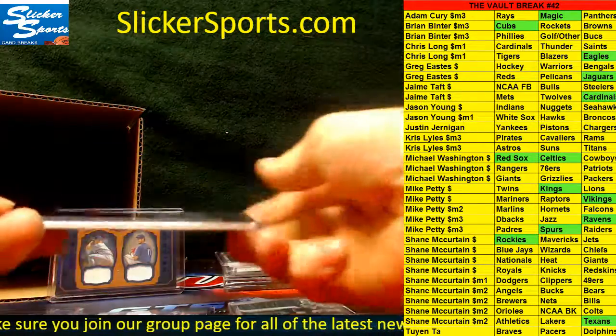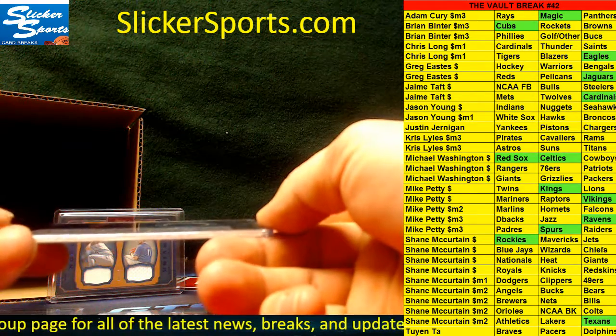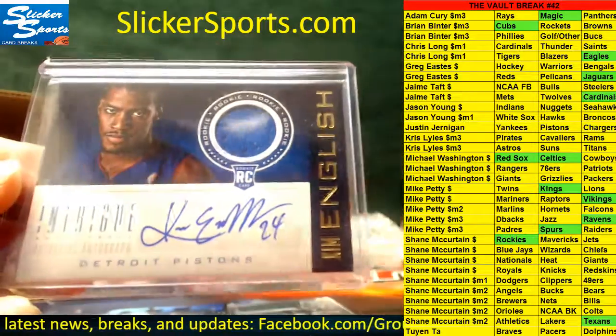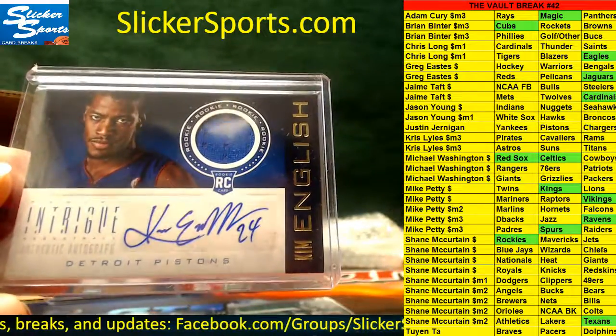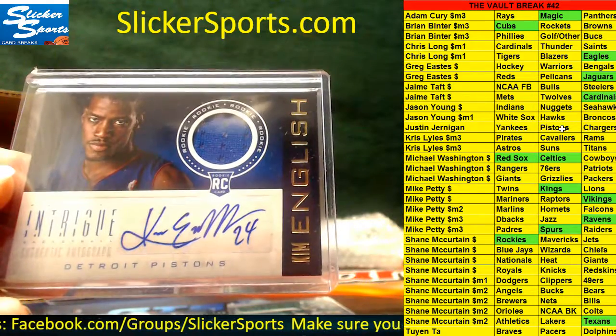Next up from Intrigue, authentic autograph jersey rookie card — Kim English for the Pistons. I believe he's in the D-League right now. Pistons are Justin Jernigan.